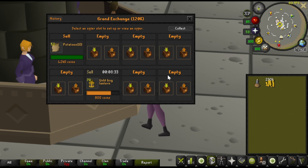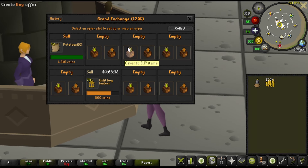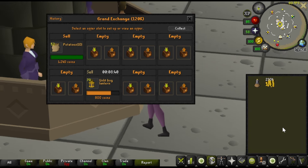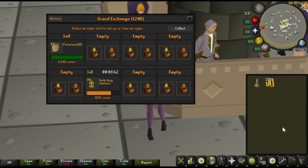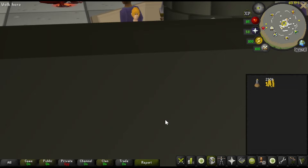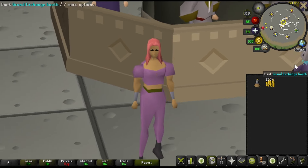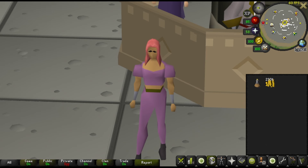You do not have to utilize all the slots — if you just want to do a couple, that is totally better than nothing. As a free-to-play player you only have three GE slots, so if you as a members player can keep three pretty full, you're always gonna have some kind of money rolling in, and hopefully your money troubles will be gone. Thank you so much for tuning into the video — I'll catch you guys in the next one. Bye!